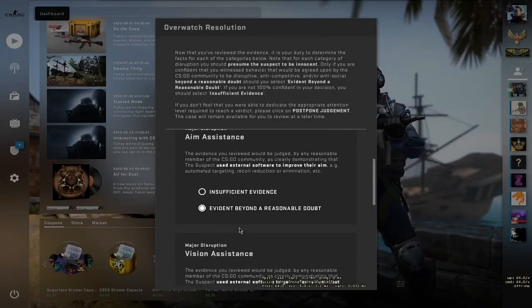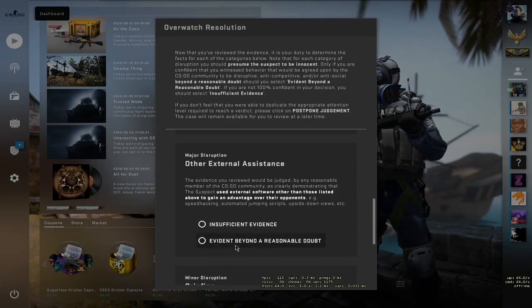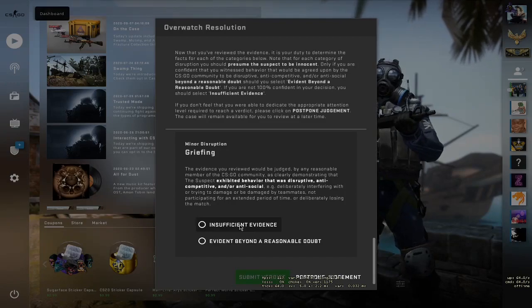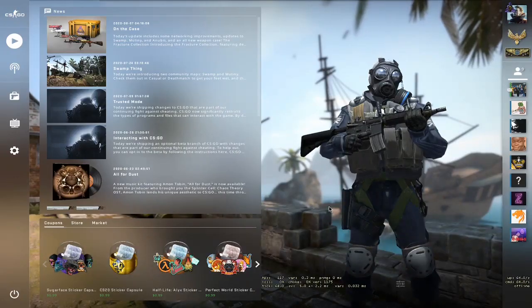Okay so - aim assistance: beyond reasonable doubt. Vision assistance: evidence beyond reasonable doubt. Major disruption: other external assistance evident beyond reasonable doubt. While minor disruption grieving: insufficient evidence. Submit verdict - and I'll see you on to the final case.